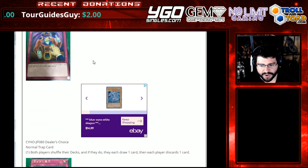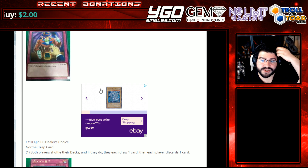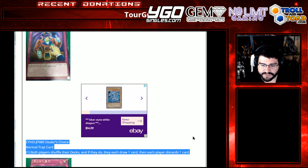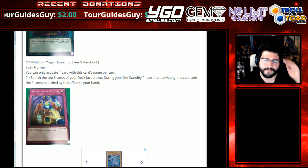Dealer's Choice, a normal trap card. Both players shuffle their decks, and if they do, they each draw a card. Then each player discards a card. Nice! This is actually decent Dark World support. I like this. It's not bad, not broken, but definitely not bad.